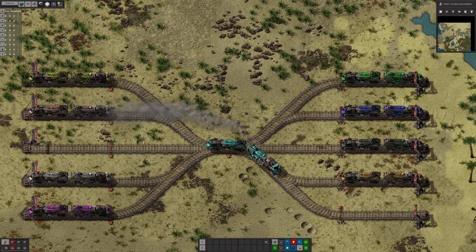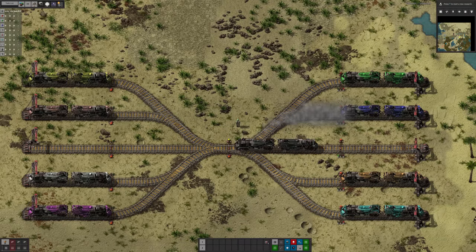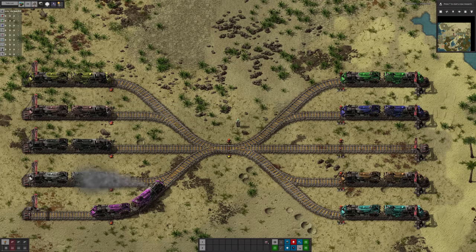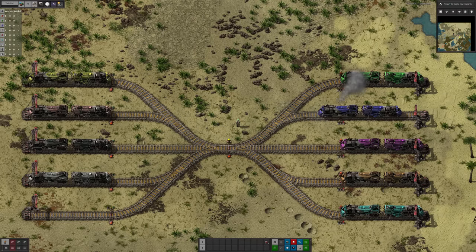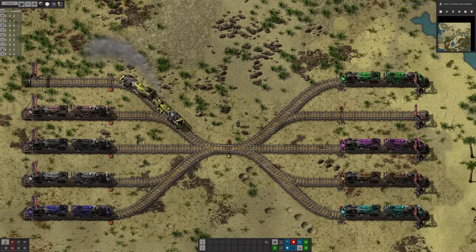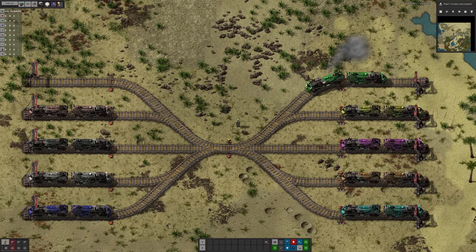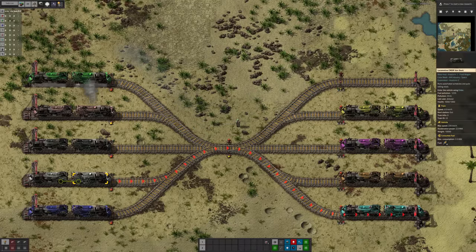If you watch this for a while, you would be forgiven for thinking that all the trains are moving at some point — they're all getting a turn. It might not be a fair turn; it might not be that they all move as often, or that every ninth time a train moves it waits nine skips for the others to move. But if you watch for a while, you will notice that this grey train here — this white train — never moves.